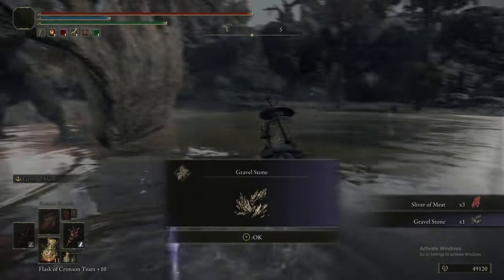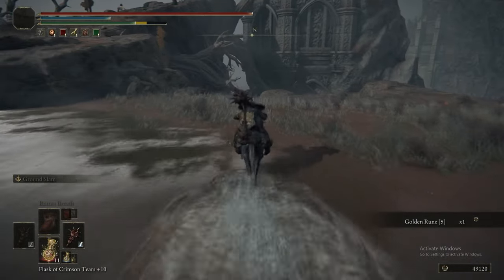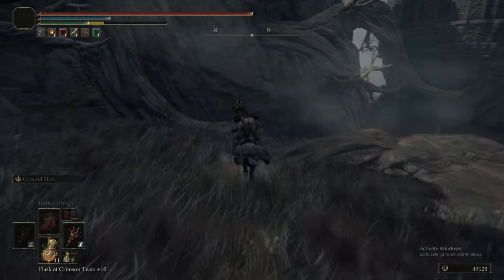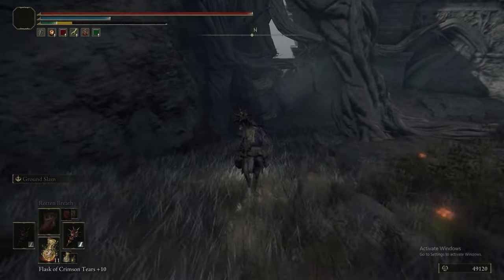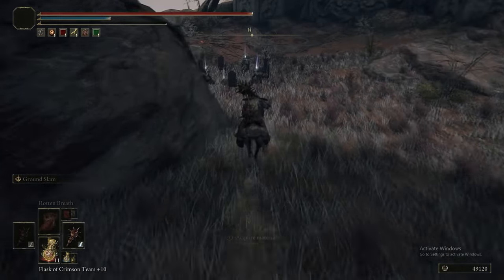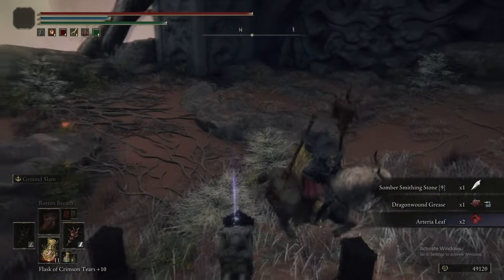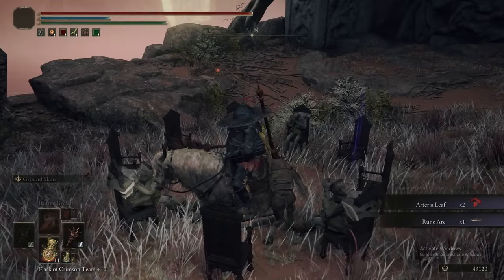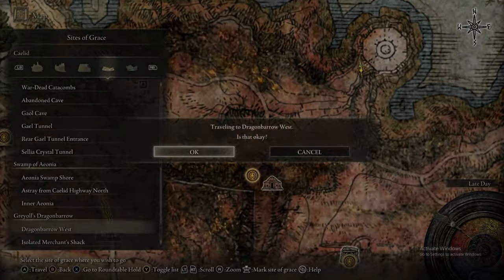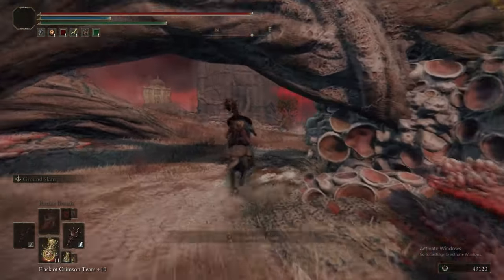We're just grabbing these items in this pond and ignoring the dragons, because they're kind of irrelevant — they don't have breath attacks so they just walk about and they're kind of slow. Heading down to the north, down this slope, there are some items: a Somberstone 9, Dragon Moon Grace, Arteria Leaf, and a Rune Arc. The Somberstone 9 is pretty good, so that's worthwhile coming for. It's certainly better going down the slope to get those items than perilously dropping down.